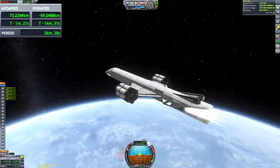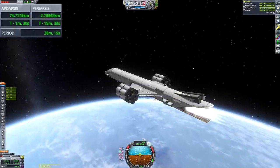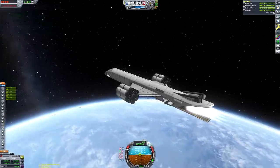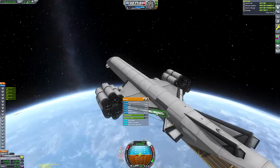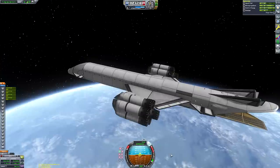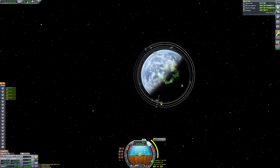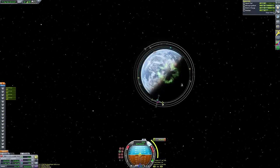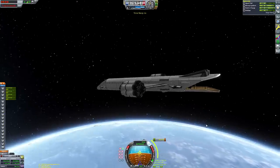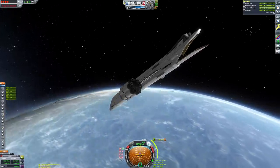Now we can coast into orbit using the nuclear engines, and we've got about a kilometer of delta-v remaining — lots of room for maneuverability beyond low Kerbin orbit. We could even go to Minmus and drop the payload off. Most cargo SSTOs don't need to carry the immense mass of two orange fuel tanks, so with a lighter payload like a space lab you'd have much more delta-v available. We're going ahead to circularize and deploy the payload.